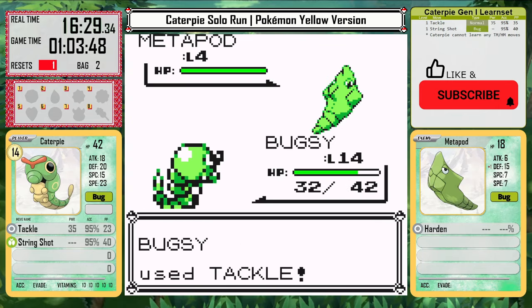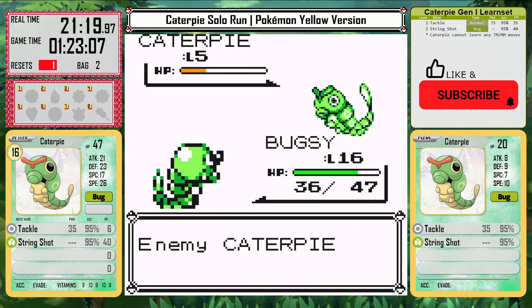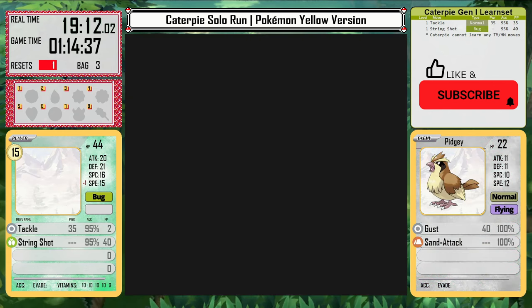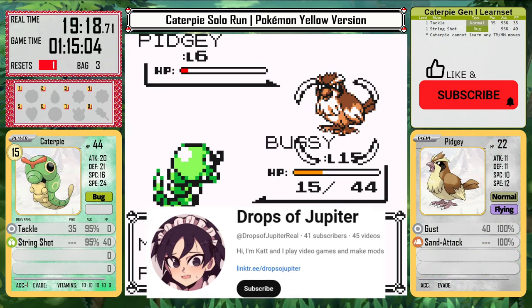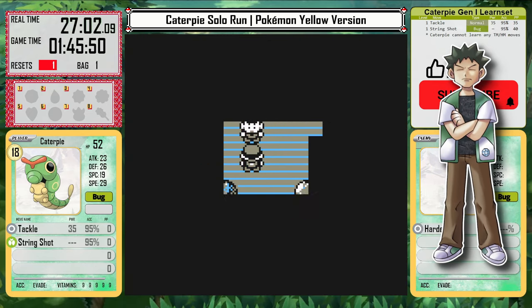This updated Struggle is a huge benefit for Caterpie and makes it possible to get through the game. Brock is still rock hard though and requires at least level 18, maybe level 20 to be a guaranteed win, but to limit the training it's better to try earlier. Levels in the early game come really slowly. After 27 minutes it's finally time to face Brock.